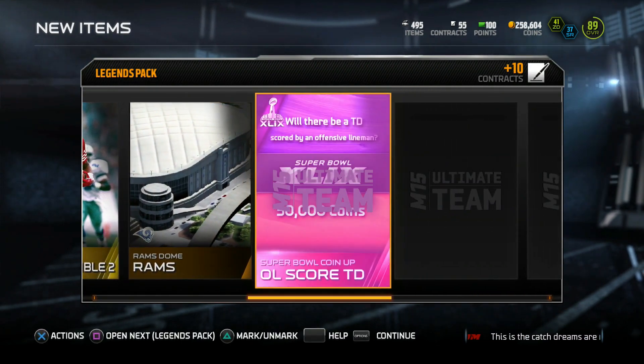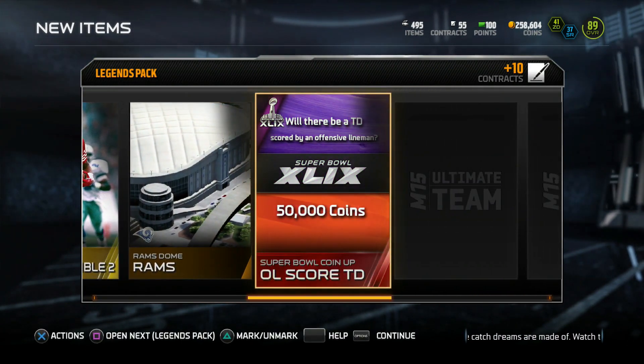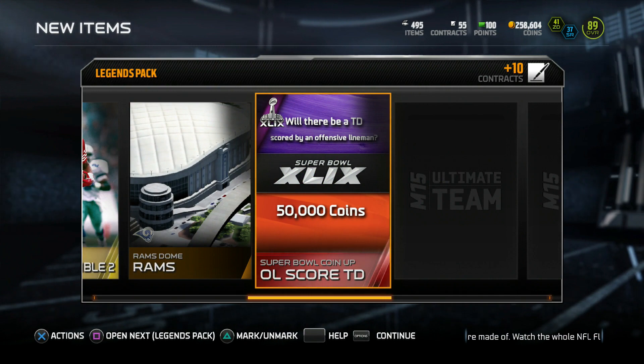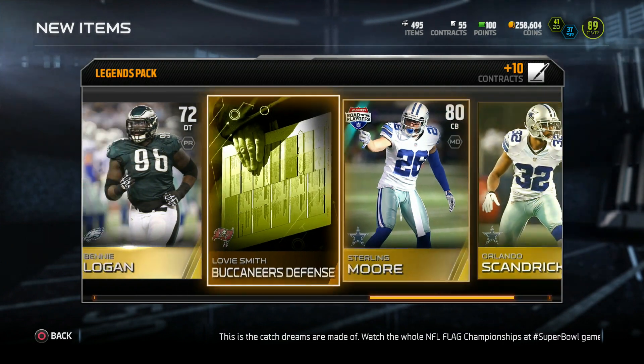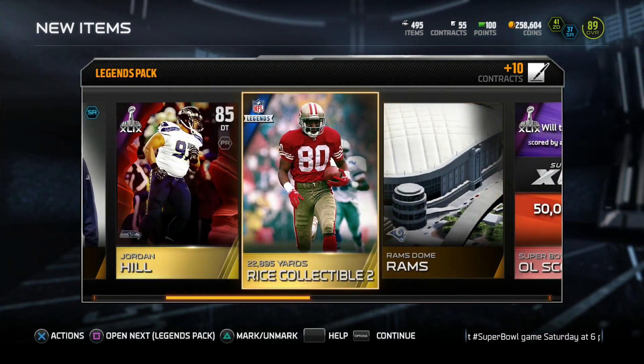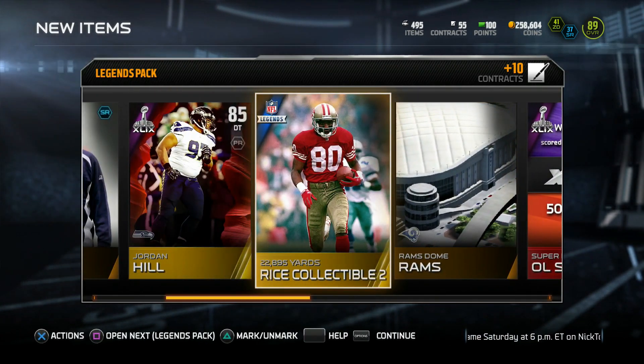That's an amazing collectible to get. I know it goes for a decent bit. And if there's a touchdown scored by an offensive lineman, I get 50k. The rest of this pack is pretty much just garbage. So that's a really good pack - Jerry Rice collectible number two. I think that goes for a good bit. Hop into our next pack.